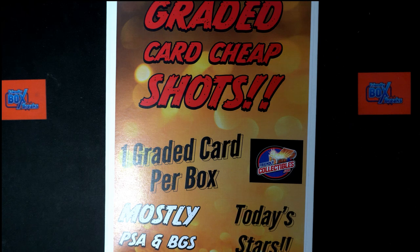This is envelope 751. We've got our owner names, we've got our divisions. We're going to randomize each of them seven times, pair them up on a spreadsheet, give you a moment to talk trades, then we will dig in on this Graded Card Cheap Shots.